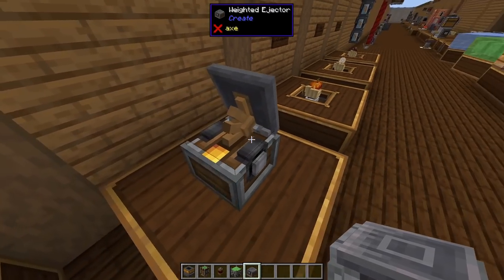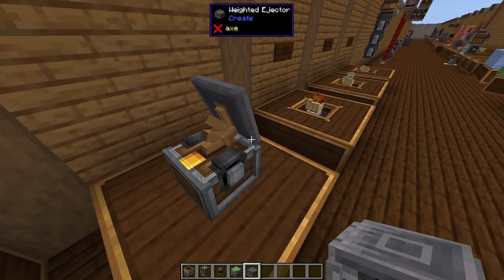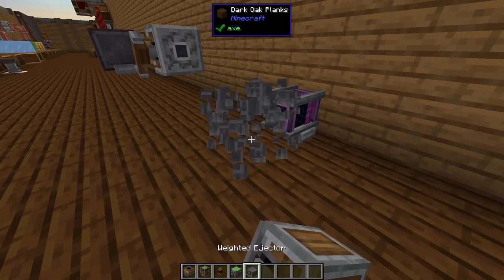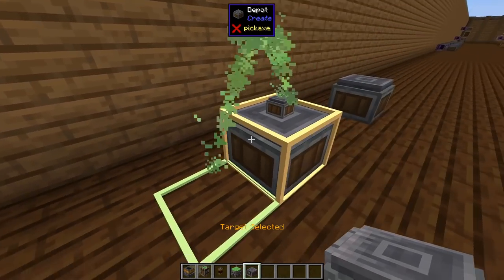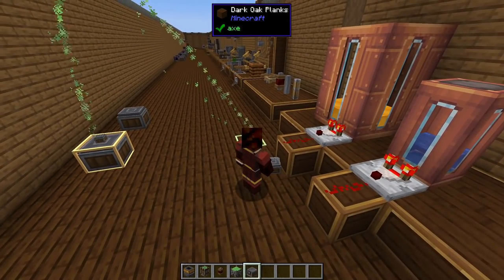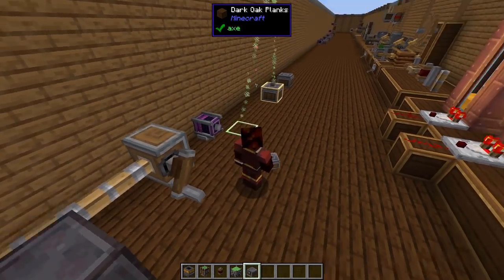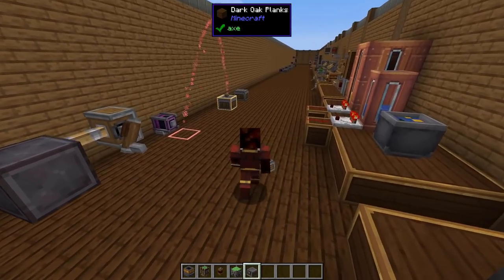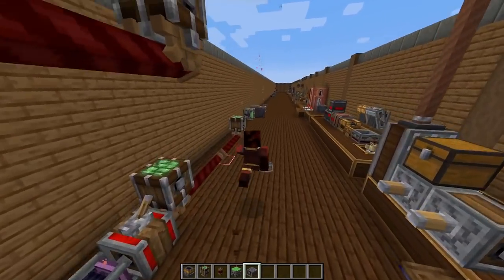The last new block, and honestly probably my favorite, is the Weighted Ejector — basically it's a catapult in the Create mod. You shift right-click on the target, then place your Weighted Ejector. It gives you a little particle range showing the trajectory and whether placement is valid. If you're facing the wrong way it'll turn red saying you can't place it there — it's got to be in line with the target location. If you go too far away it'll also show up red.